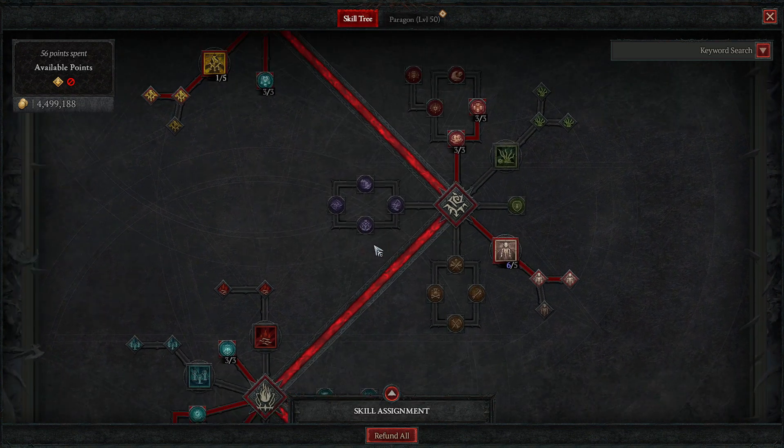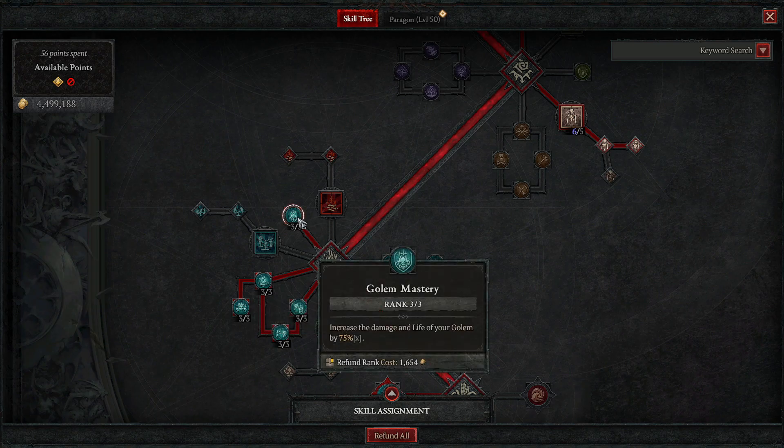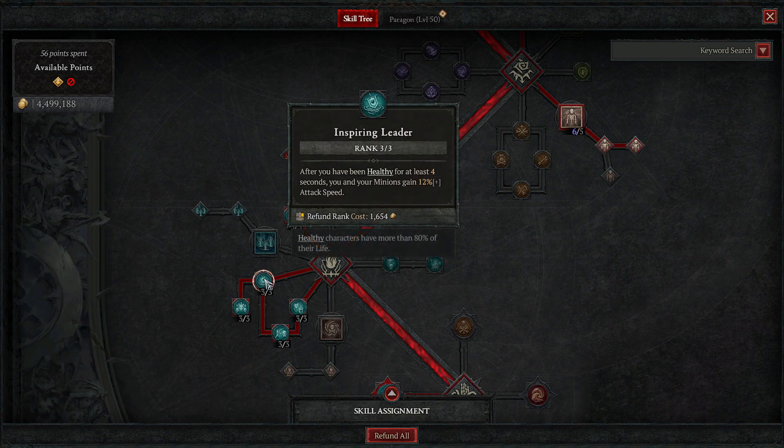You're not taking any ultimates — you don't need them. We do take a passive that increases the damage and life of your golem by 75%. Then there are four passives to max out: after being healthy for four seconds, you and your minions gain 12% attack speed. This increases your minions' damage, your corpse procs, your hemorrhage procs, and gets you essence back faster.